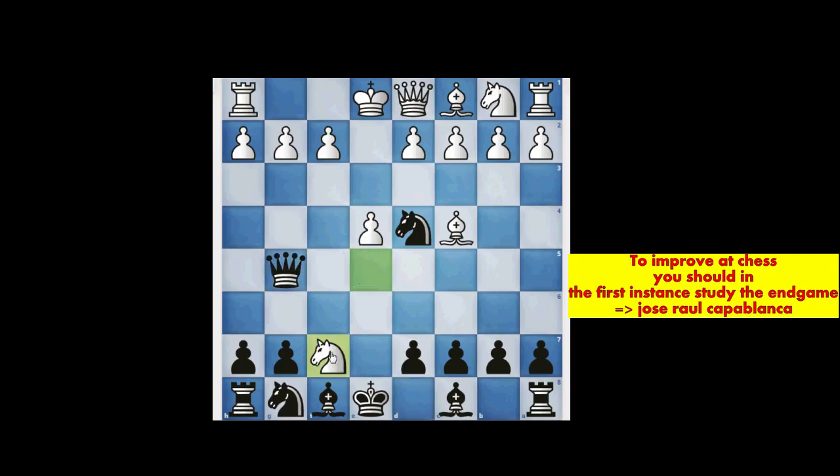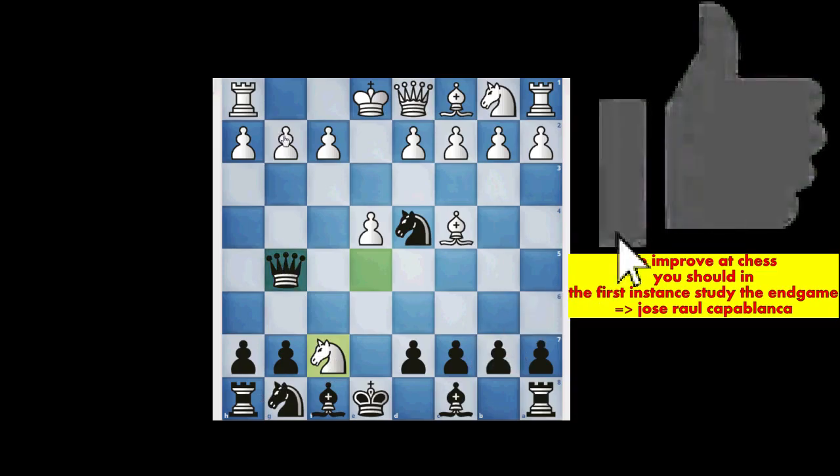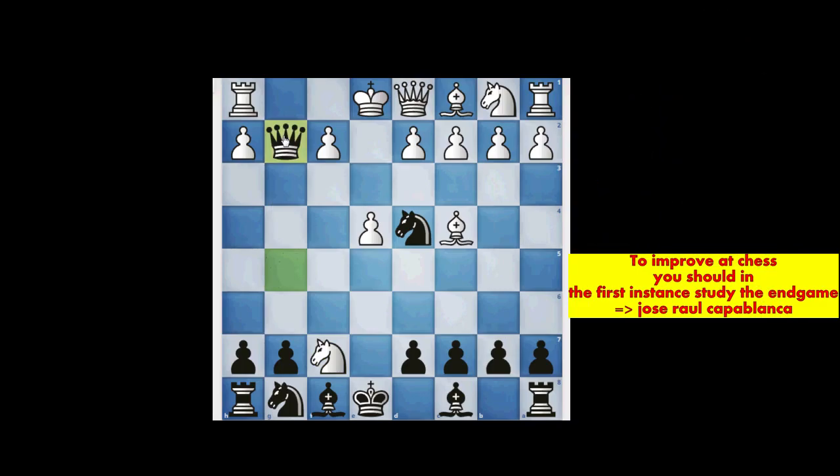Now it's White's move — Knight captures F7. And now we will sacrifice our Rook. We play Queen captures G2. White can also counter-attack with Rook captures H8, and we reply Queen captures H1, capturing both Rooks. But the main move here is Rook to F1 — the main move. Our Rook is still hanging.